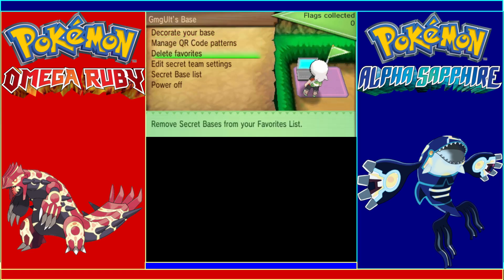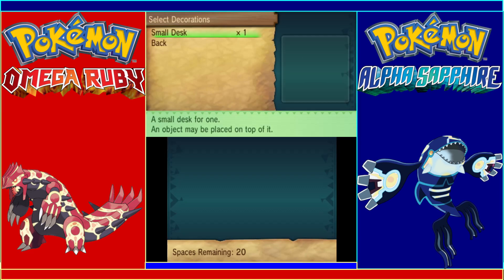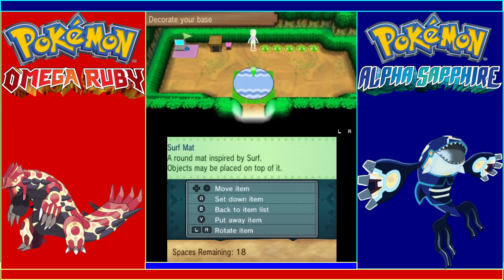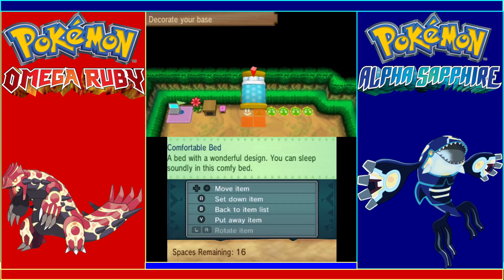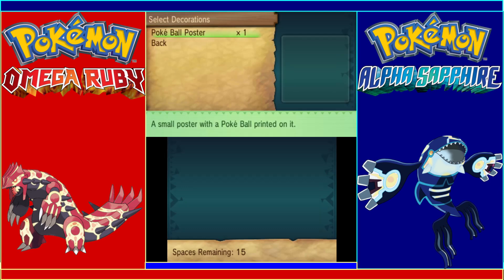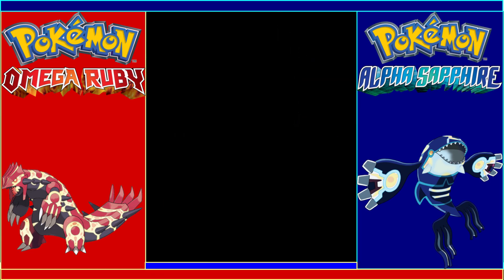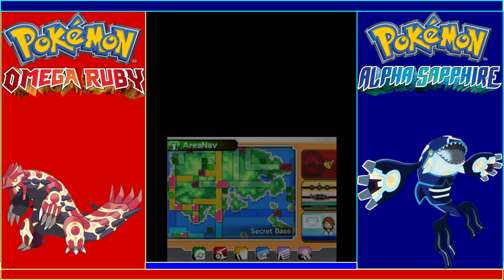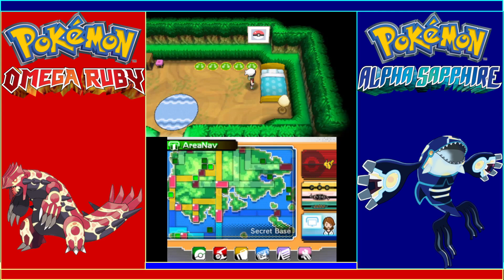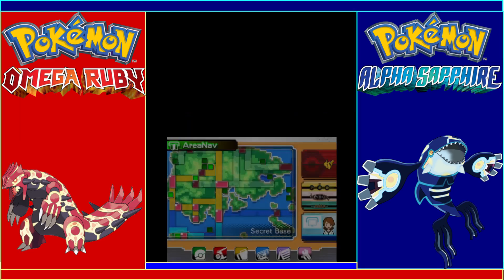If I remember correctly, this is actually a feature in the main games. We can decorate our base and include all sorts of cool things — like mats, plants, even beds. There are posts, all sorts of wall art, and even appliances. Secret bases are actually useful for another thing: if you have a bed, you basically get a free place to heal on a route. Of course if you find a new secret base you have to get rid of your old one, but hey, that can still be pretty useful.